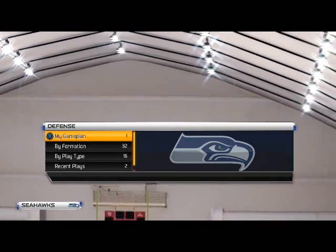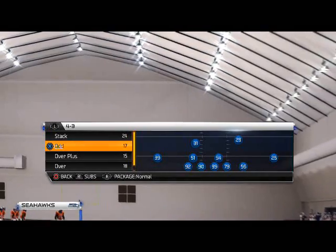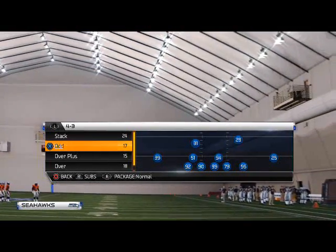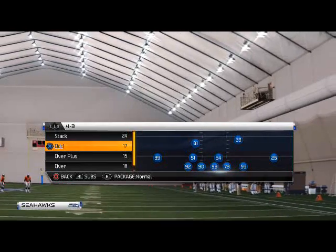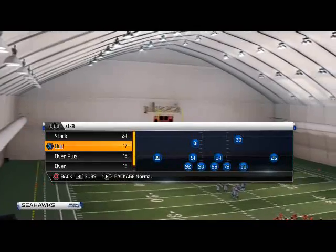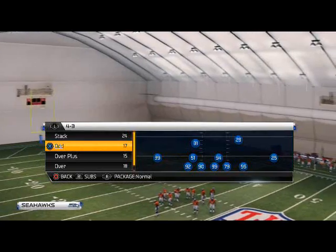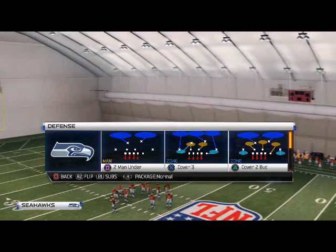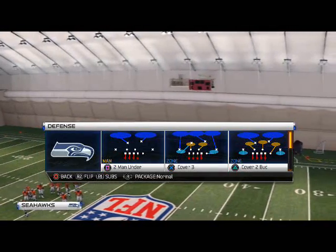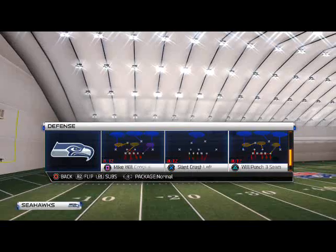Today's blitz comes from the 4-3 odd formation. This can be found in the Miami Dolphins defensive playbook, the Oakland Raiders defensive playbook, or basically any 4-3 defensive playbook base — like Chicago, Carolina, etc. I recommend Miami or Oakland because they have a couple of plays in there that most generic 4-3 books don't have. This formation is also known as the 4-3 under.